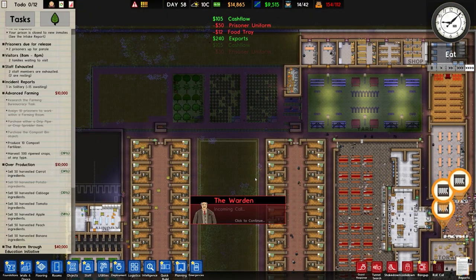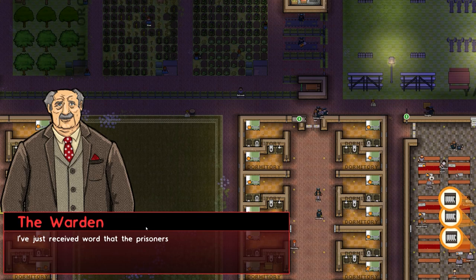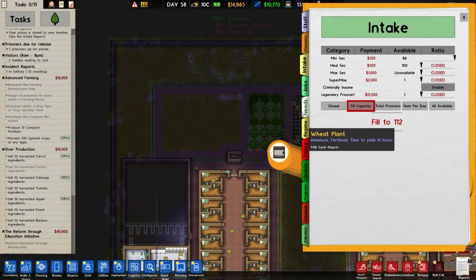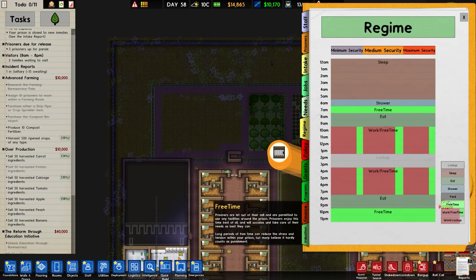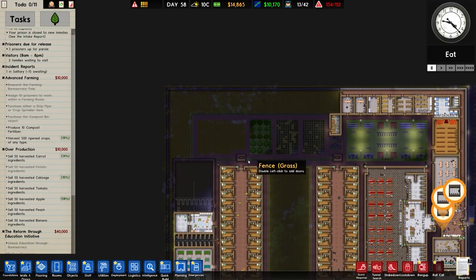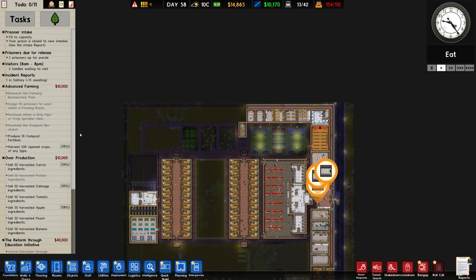In terms of farming we're actually doing quite well. The warden's now calling - the prisoners are unhappy with how much time they have to work. So that means reducing our work time, which doesn't help us either. We'll go to regime free time and reduce this to basically two hours - pretty much job done. Yep, that is now correct.